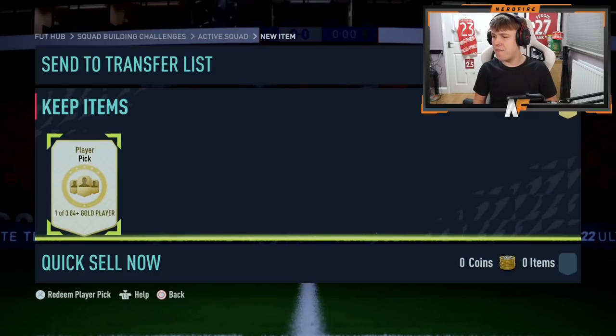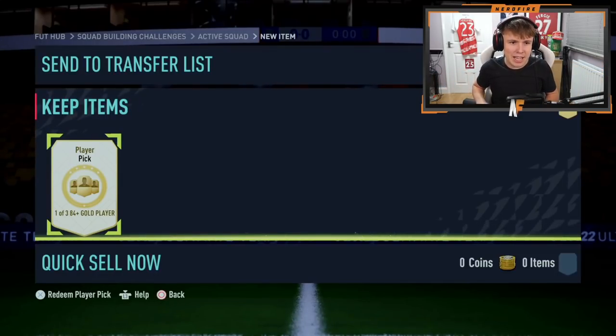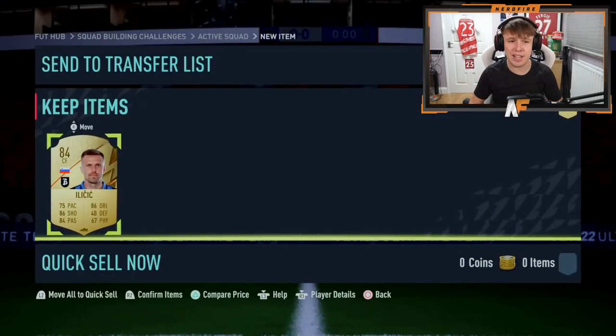Shout out to my friend X Loss Mafia — he's an Arsenal fan. There are two Future Stars Arsenal players in packs right now: Smith Rowe or Tomiyasu. Come on, make it happen! Three, two, one... not even a walkout. Not even a walkout.